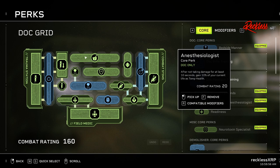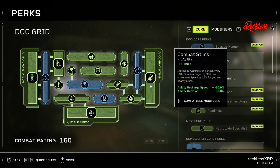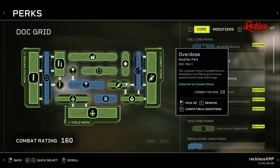Coming up to the top, we have Anesthesiologist: after not taking damage for at least 10 seconds, you gain 10% of your current life as temp health. This is huge as a doc because gaining extra health is going to keep you alive, and if you stay alive, your team stays alive. Next, we have Neurotoxin Specialist: dealing damage to an enemy weakens them, causing them to deal 20% less damage for 5 seconds — and this does not stack. Then, coming over to the right-hand side, Combat Stims increases accuracy and stability by 50%, stamina regen by 30%, and movement speed by 15% for you and your nearby allies. We have Extended Duration 3, which increases the duration of an ability by 18%. Next to Extended Duration, we have Overdose: the cooldown time of Combat Stims is doubled, but its effects are twice as powerful and last 50% longer.